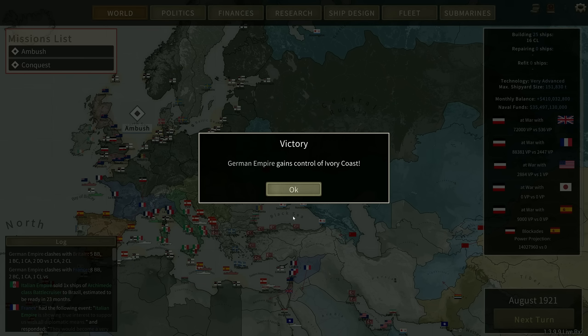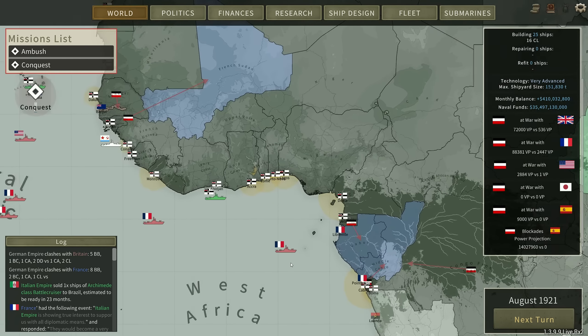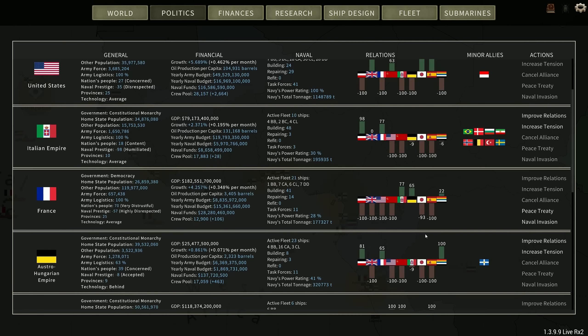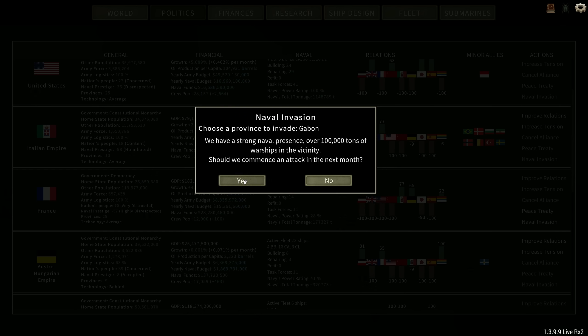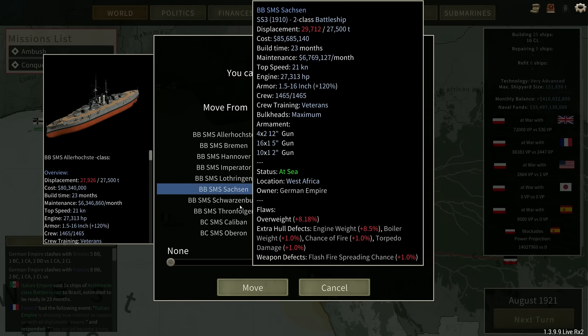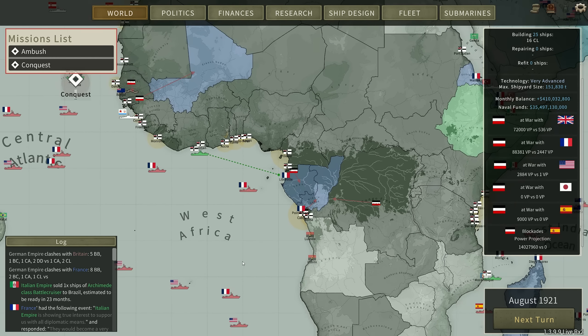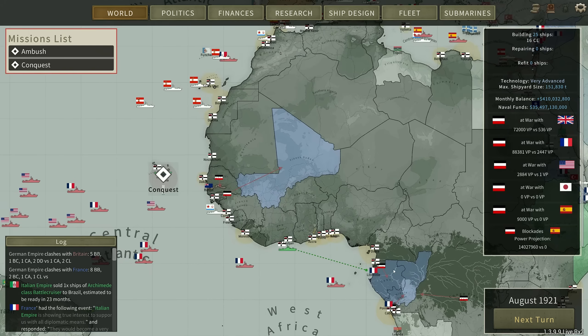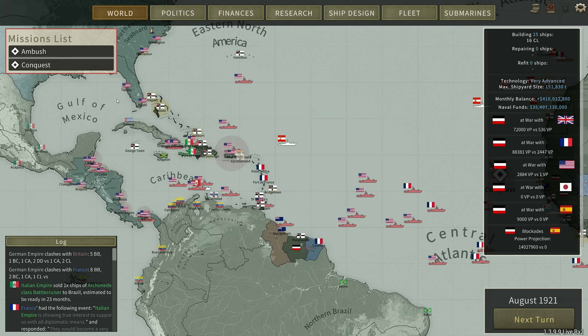We have successfully taken the Ivory Coast — very nice. The next target is going to be Gabon, which we should be able to invade immediately — yes, we can. And then it'll be the Middle Congo. Let's move the fleet: we'll stop off in Gambia and then move over to the Caribbean.